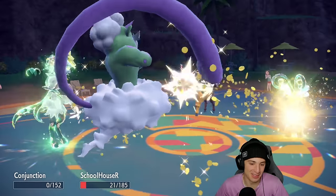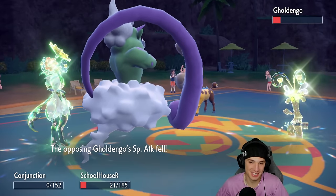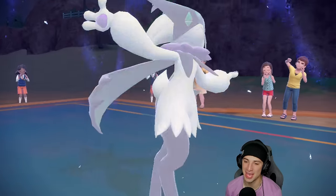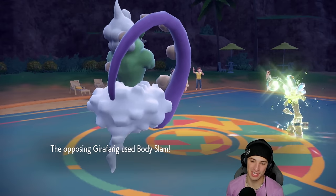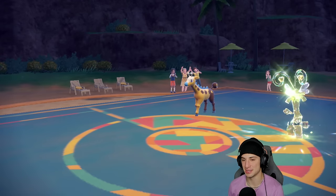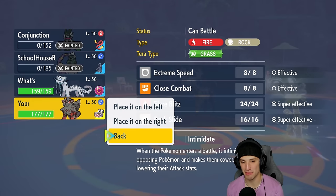Flower Trick flies out — and Farigiraf has Sap Sipper! Sap Sipper on Farigiraf, that's actually awesome. Now we have a match! That's what's so cool about the casual ladder — you see Pokemon you haven't really played against in a while, and abilities or moves you're not expecting. It's so much fun.